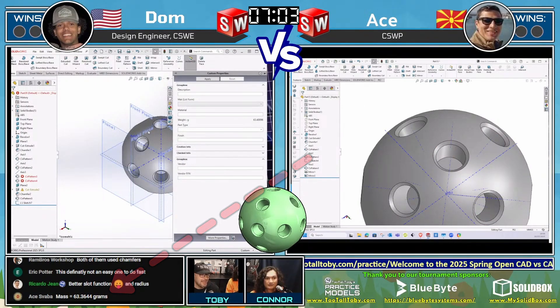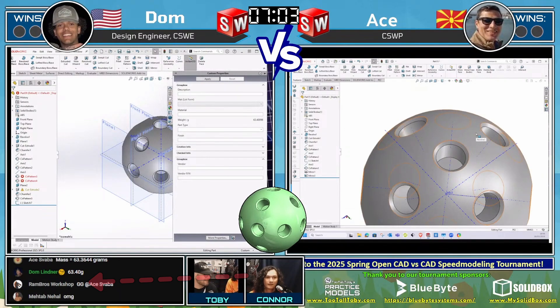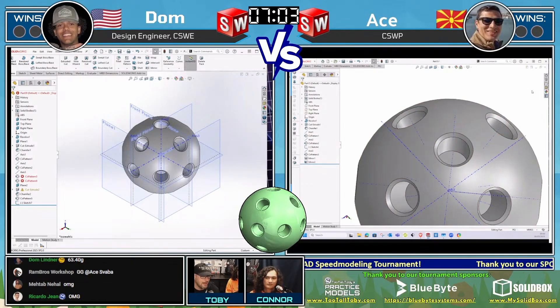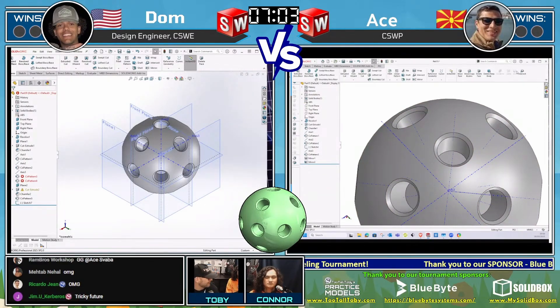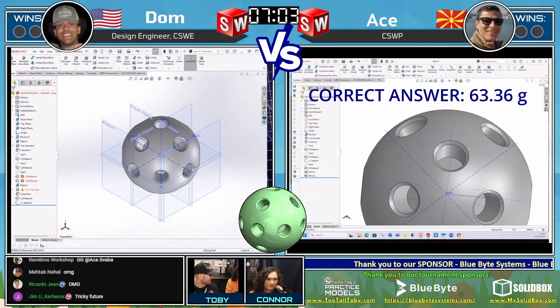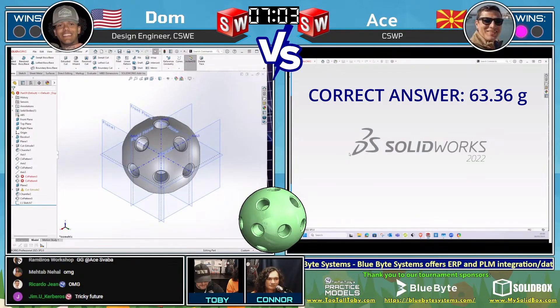Speaking of double-checking and answering again — both runners have come in with their revised answers, one after the other. Atze coming in with 63.36 grams. Dom coming in with 63.40 grams. The correct answer is 63.36 grams, and Atze is going to win that point. What a battle. Congratulations to Atze — 63.36 grams is correct.